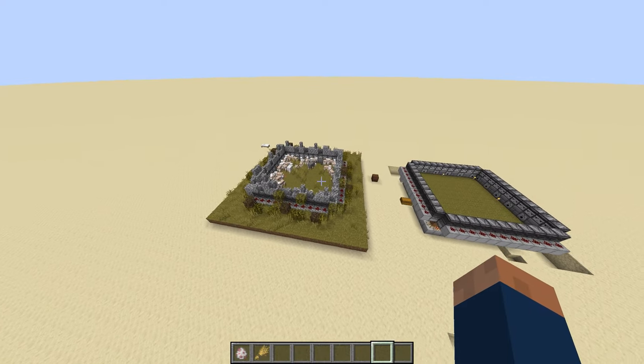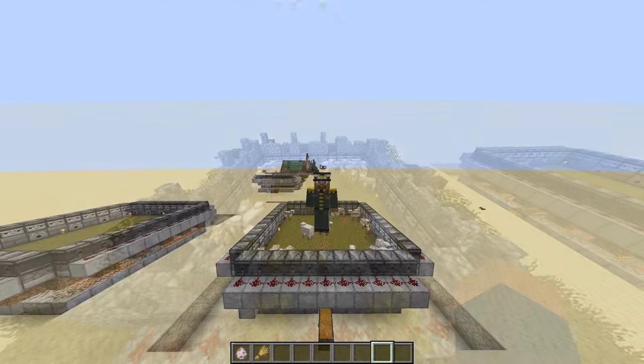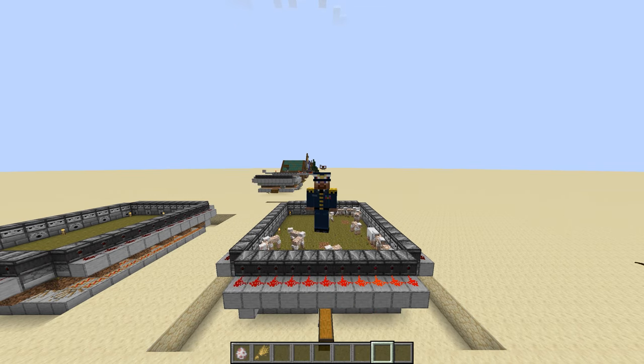For example, here I've decorated it to make it look like a medieval animal pen. That is how to build your very own free-range wool farm in Minecraft. If you found this video helpful, please make sure to like and subscribe. Thank you for watching. Bye bye.